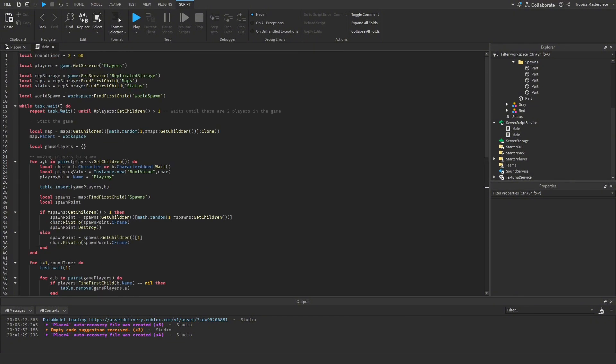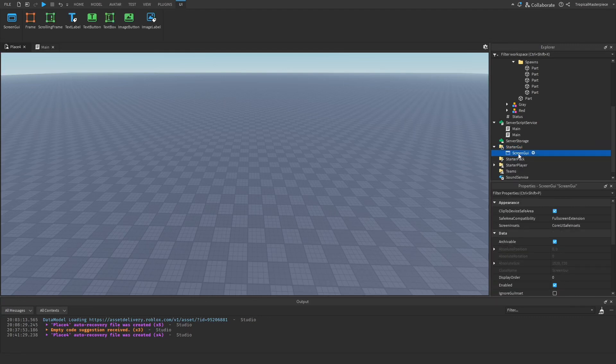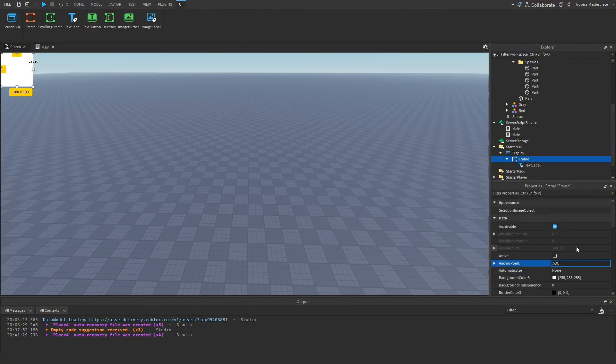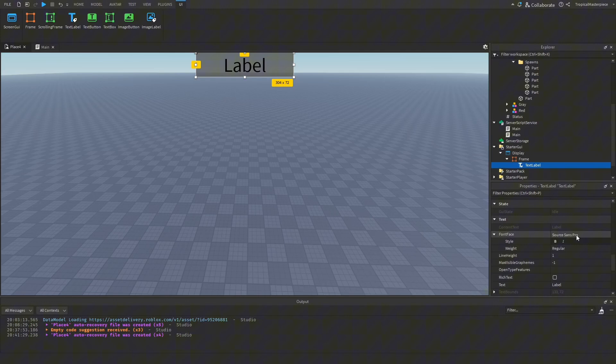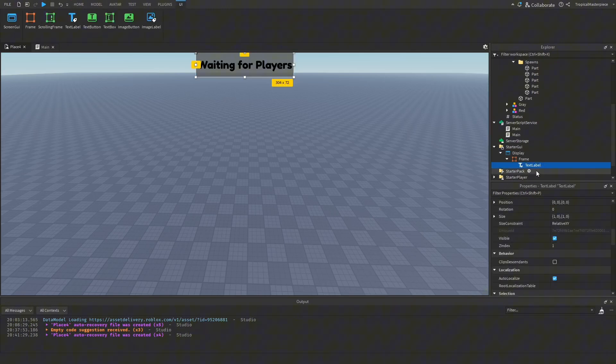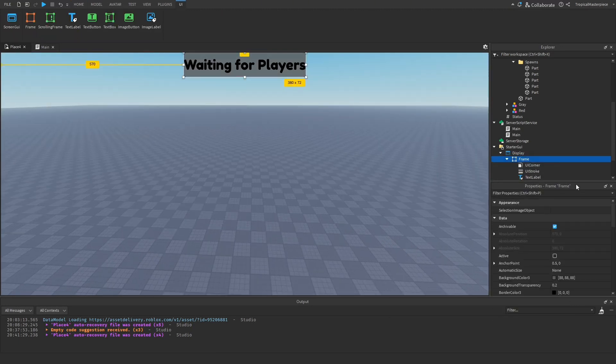Now that the script is functional, we need to make it presentable. We'll add a 10-second intermission using `task.wait(10)`. To display information to players, we go to StarterGui, insert a new ScreenGui, and call it 'Display'. We quickly make a UI frame and rename it 'DisplayFrame', with a TextLabel called 'StatusText'.